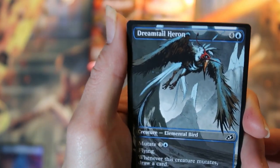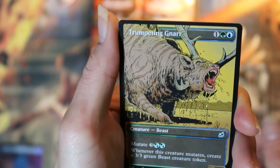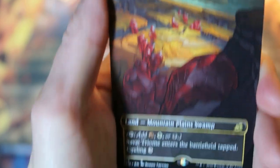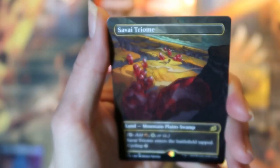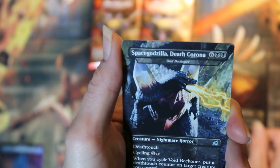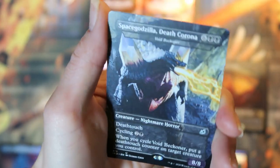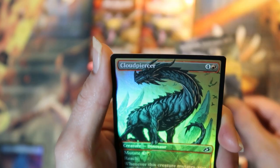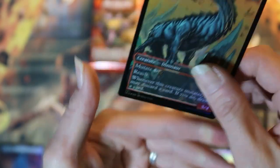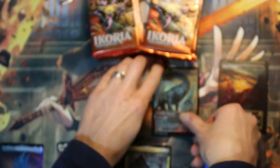First showcase card is Dreamtail Heron. Got a trumpeting Gnar and a rare — a Savi Triome. Oh my god, this first pack is amazing. And the space Godzilla non-foil. Cloud piercer, foiled cloud piercer. That was an excellent first pack.